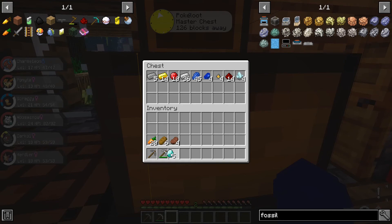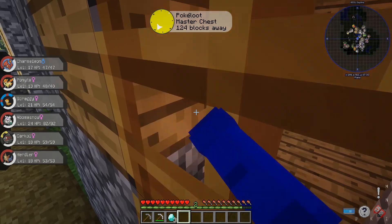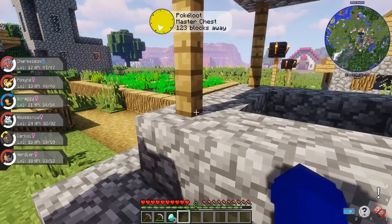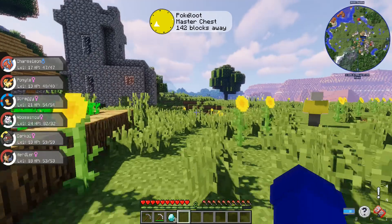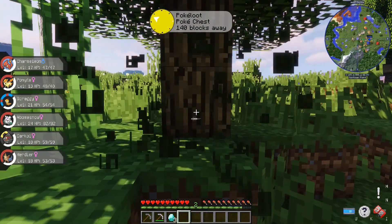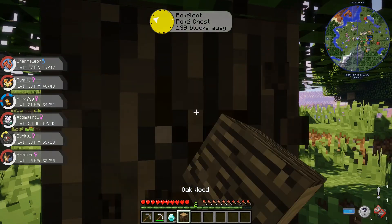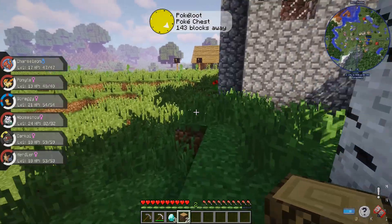The reason I want the fossil machine is because fossil Pokémon are actually really cool. But before I can do that, I need wood — apparently I didn't have any wood. There's plenty of wood here in the village, but I feel like I shouldn't be ripping my fellow villagers off. There is water near me, so the chances that I could find fossils is quite high because they usually are near water.